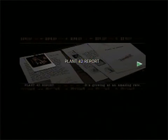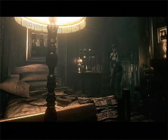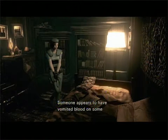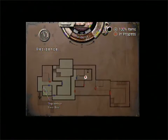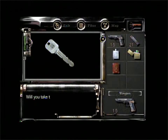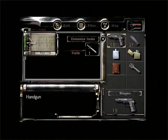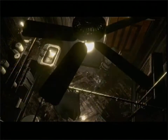Well, that was an interesting cutscene. The Plant 42 report. But there was no zombie here. Remember on the other file? I tried to get through here and I got wasted by a crimson almost. I wonder where it went. Well, either way, this is what we came here for. Is that the only thing in here? Yup. Not doing too bad — I'm going to get you through the area.